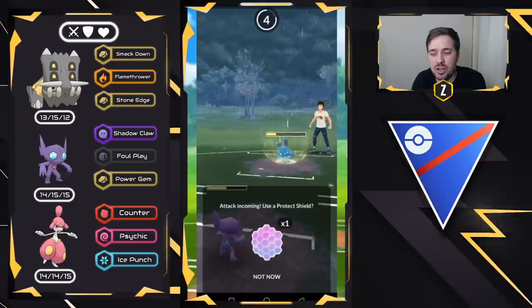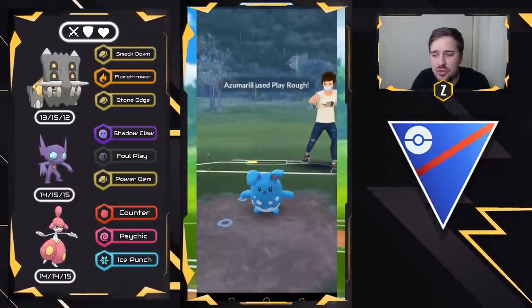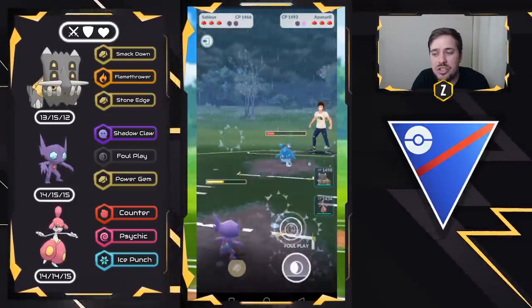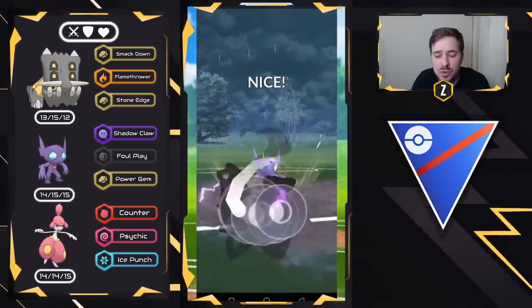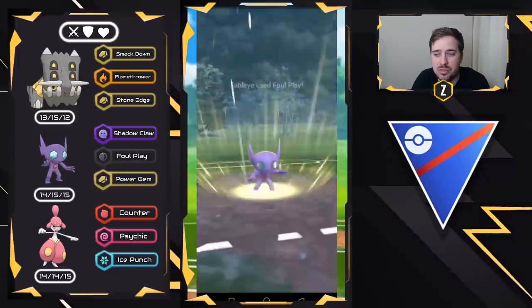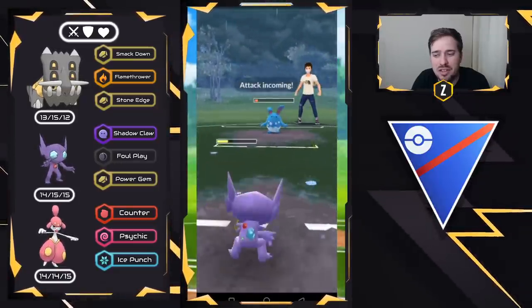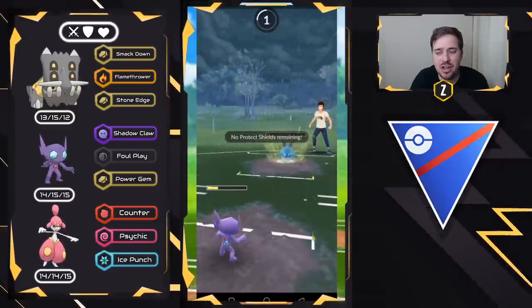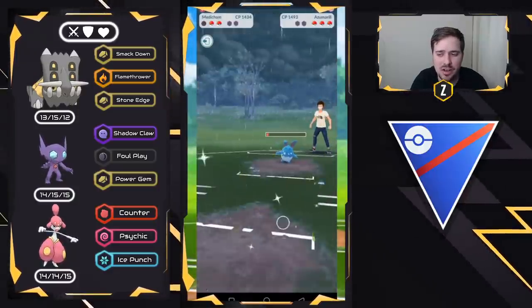They're going to be throwing another charge move. We're going to shield ourselves and see if we can get two Foul Plays off. It's going to be another Play Rough, so now we've got to count — one, two, three, four. This is going to be extremely close. We need three more Shadow Claws and they only need one or two more Bubbles. There's five — yeah, they got to it just in time.